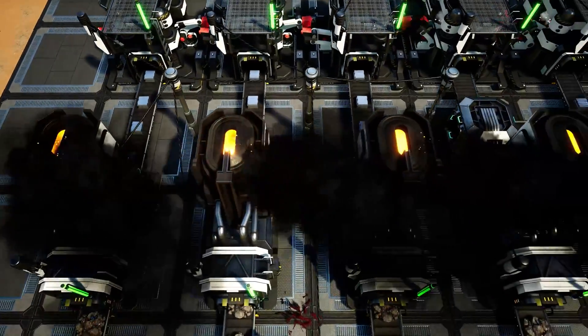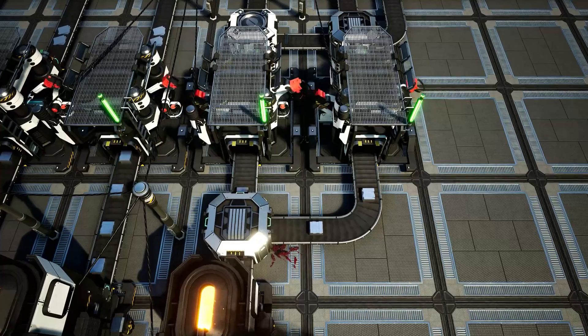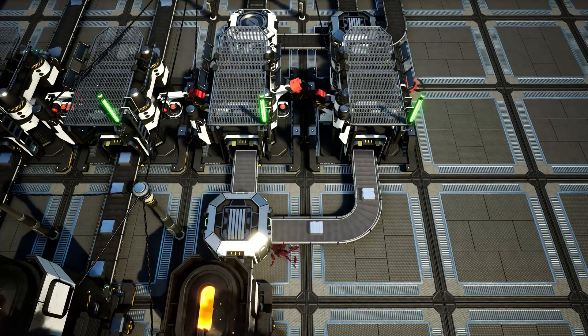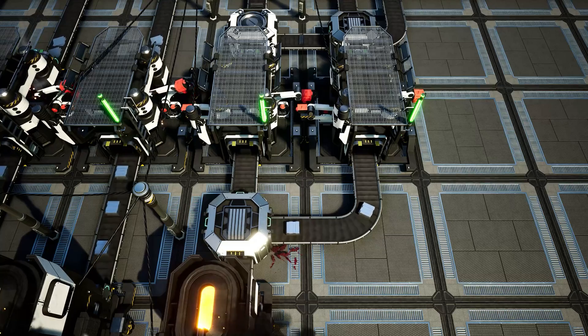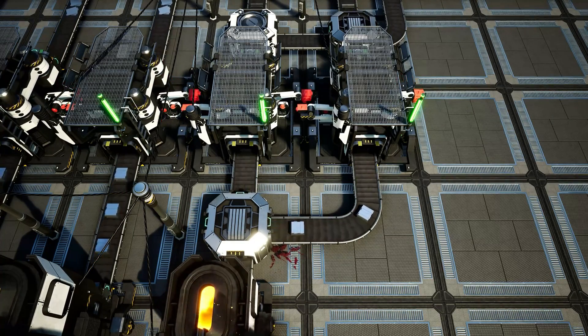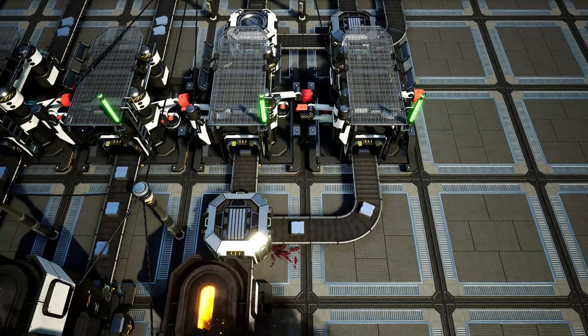Going back over to this fourth smelter here, we have it being broken out into two different lines giving us 15 iron ingots per minute per belt, and those are being fed into these two constructors and these are creating iron rods. The recipe for the iron rods is 15 iron ingots in per minute with an output of 15 iron rods per minute.